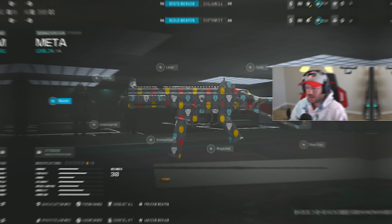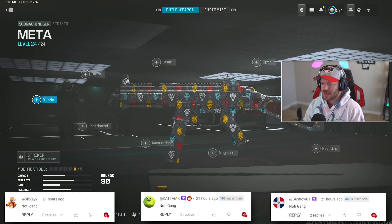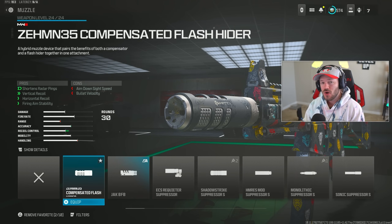Hopping into our Striker, this is going to be a pretty cool build with super max mobility. First thing first, we need to control some of that recoil with the Zeman 35 Compensated Flash Hider — a standard tried-and-true attachment. It shortens your overall radar ping to help you stay slightly off the radar, and it also helps with vertical recoil, horizontal recoil, and firing aiming stability.